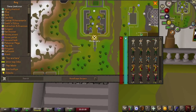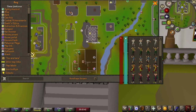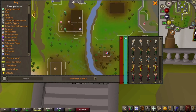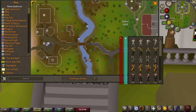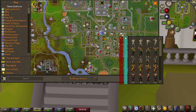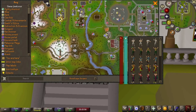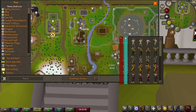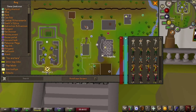Now, where is the Edgeville Monastery? It's right here, next to Edgeville — you can see it on the map. It's just north of the Barbarian Village, northwest of the Barbarian Village, and west of Varrock. You're going to be banking at Edgeville, so you'll be taking the stuff there.